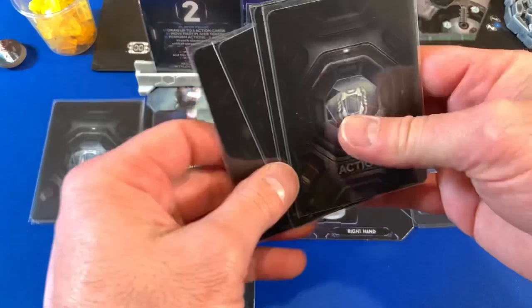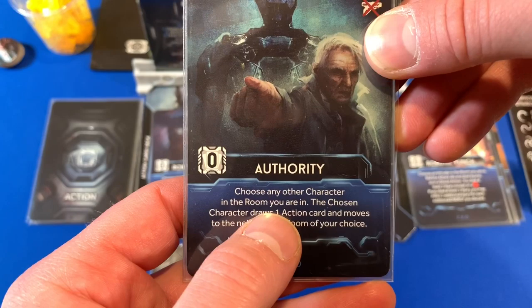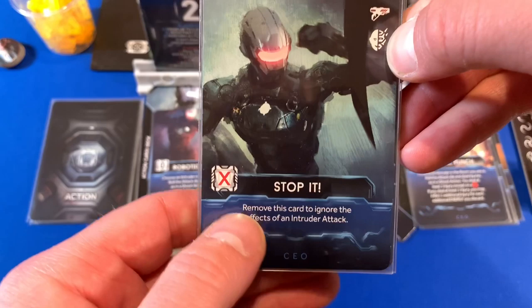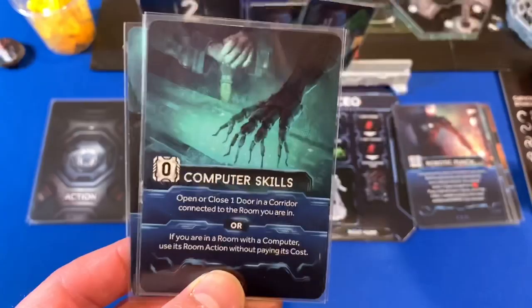The event card also shows which direction intruders matching certain symbols will move. If we had a Shambler or a Metagore on the board, we'd move them down corridor two — but we don't have any. Each of us draws four cards from the action deck and scans each contamination card, then discards them all. CEO draws: Computer Skills, Authority, Search, and Stop It. We have to discard them since we don't have contamination cards to scan.